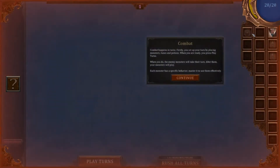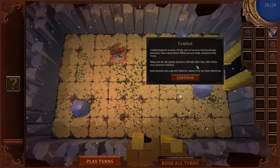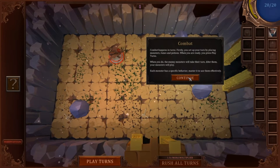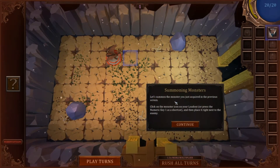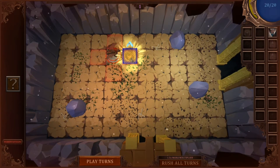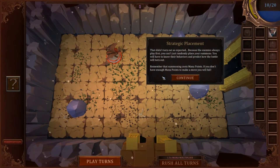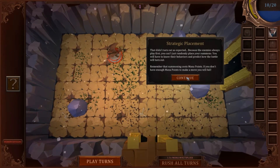We got a dracon hatchling. Combat happens in turns: firstly you set up your turn by placing monsters, runes, and potions. When you're ready, press play turns — the enemy monsters will take their turns, then your monsters play. Each monster has specific behavior you must master to use them effectively. Because enemies always play first, you can't just randomly place your summons — you'll have to know the behaviors and predict how the battle will turn out. Remember that summoning costs mana points; if you don't have MP to make a move, you will fail.